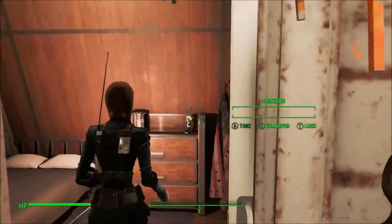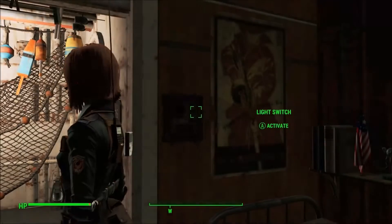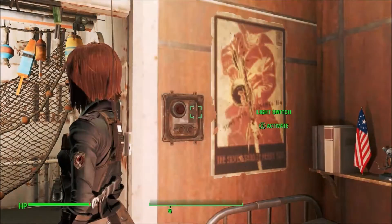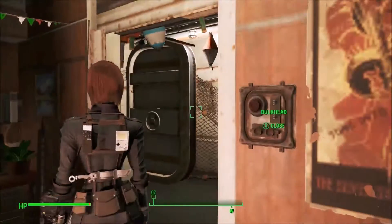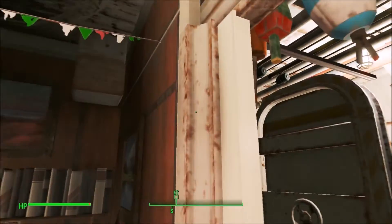This is the captain's quarters. This is how big the captain's quarters are. And you get light switches! Probably can see things better if I'm not blocking everything.